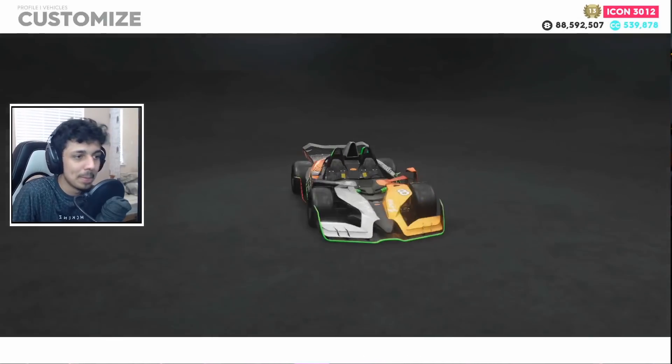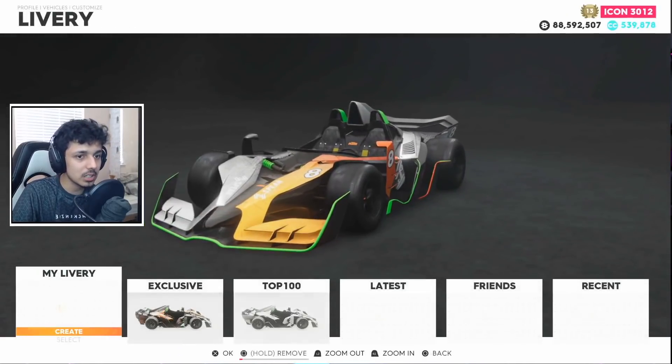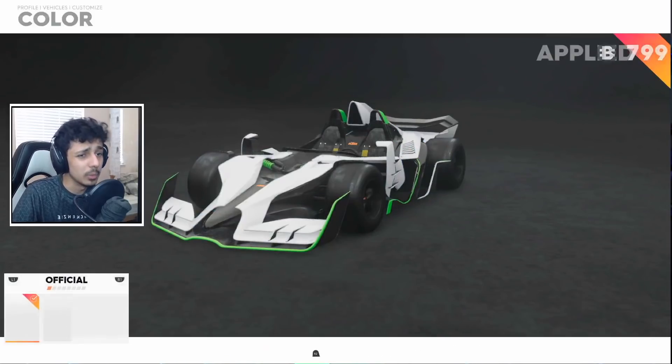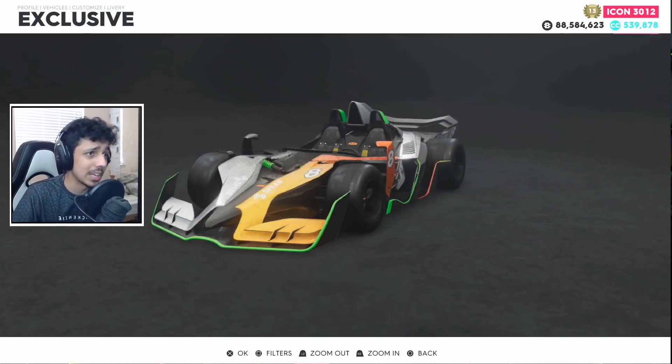You can only use one livery. Until there's more liveries, I guess we know what we're using. Does changing the color of it do anything? No, it doesn't. What does this thing look like if I take off the livery? It's white — an interesting choice. It would look nice, but I'm going to keep the exclusive livery on it for now because there's nothing else we can really do to it.